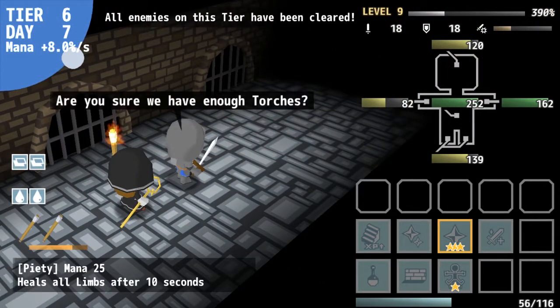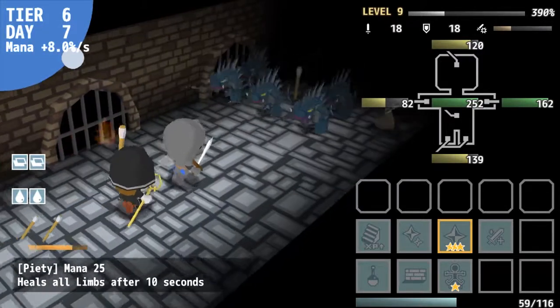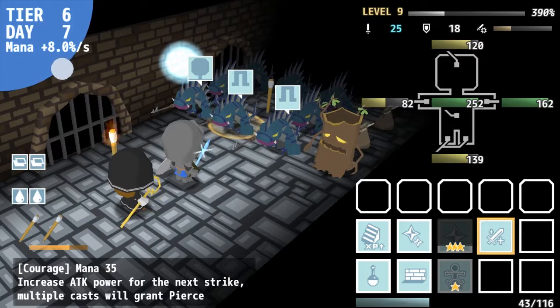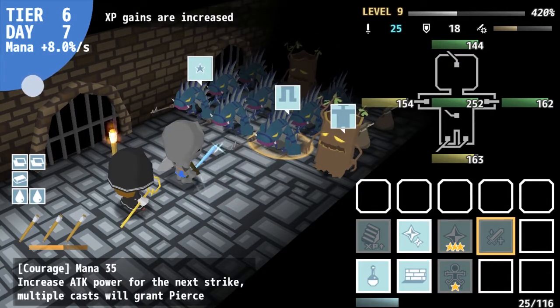Gameplay is a bit slow, but thankfully it can be fast forwarded by holding down the cancel button. Without this feature, the game would honestly suffer, as the length of time between monster actions and your warrior's attacks are painfully long. In fact, I generally play the game in its fast forwarded state, returning to normal game speed only to issue commands or consume items.